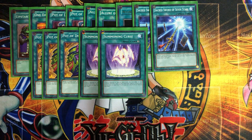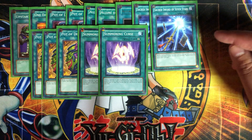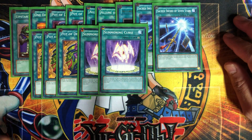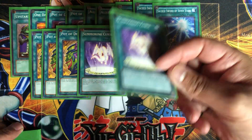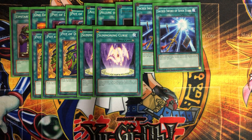I also put in two Summoning Curses, which I thought would be a fun addition. When a monster is special summoned, its controller chooses one card in their hand and removes it from play. There's a 500 life point maintenance cost per end phase, but the fun part is it forces your opponent to banish from their hand whenever they special summon. When you summon a Kaiju to their side of the field, they have to banish a card. And if you have Necro Face in hand when you need to banish, you trigger five more banishes. It makes your opponent think twice about special summoning too many times.